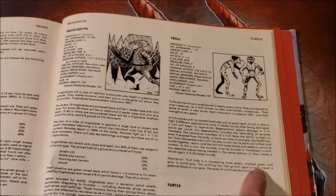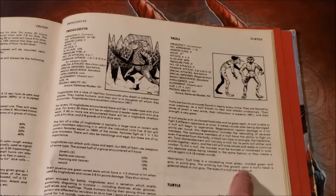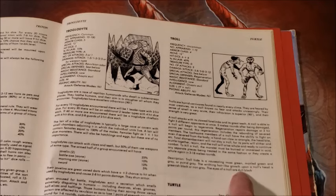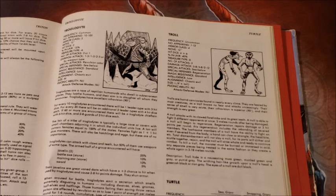A troll's hide is a nauseating moss green, mottled green and gray, or putrid gray. The writhing hair-like growths upon a troll's head are greenish black or iron gray. The eyes of a troll are dull black. Trolls are way scary.